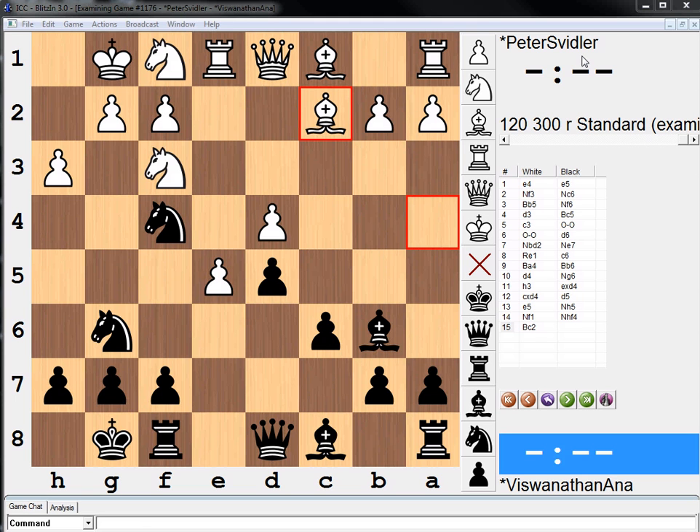Hi everyone. Welcome to round 7 of the Candidates 2014 tournament. In rounds 5 and 6, Anand drew his games, so he goes into round 7 with a plus 2 score, and he's facing off against Peter Svidler.